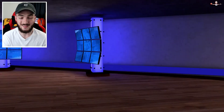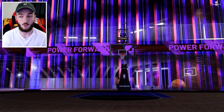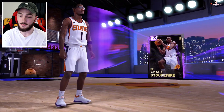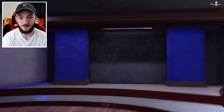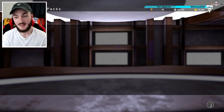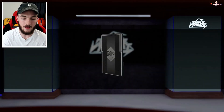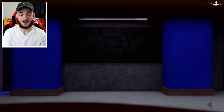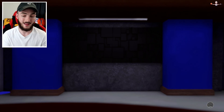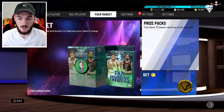We get an amethyst throwback elite — I don't think they sell for anything because those throwback packs have been out for months. We get an Omari Spellman, shame it couldn't have been the pink diamond. We got one more diamond pack — really nothing good out of my prize packs, but we get PG shoes which is actually pretty nice, we'll get a couple K out of that.